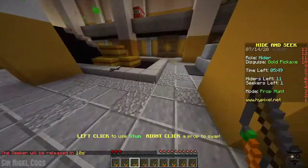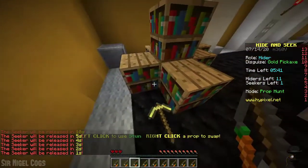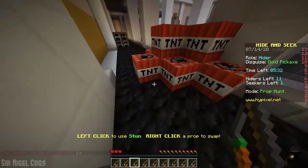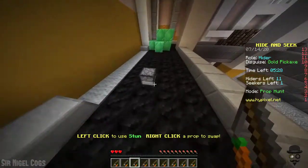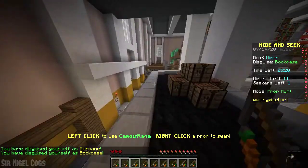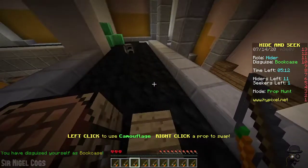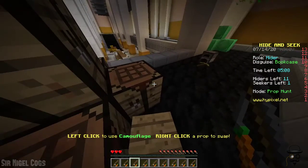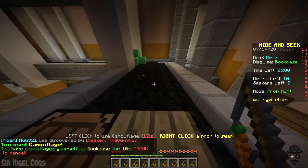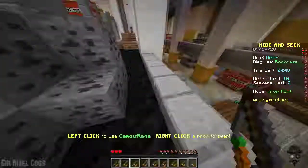Okay, one more game. Most people like being the weapons and items in the game but this time let's just be something different. We're right by the seeker — you didn't notice! Let's try to find a good spot — this will be fine. Now we're a little furnace, or maybe we should be a little bookshelf. Now you can see that if we left click to camouflage — right now we look like a little bookshelf, but if we left click, then we temporarily are camouflaged to just look like a regular block.